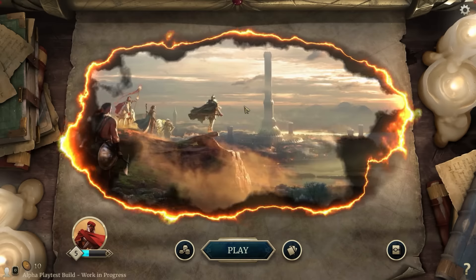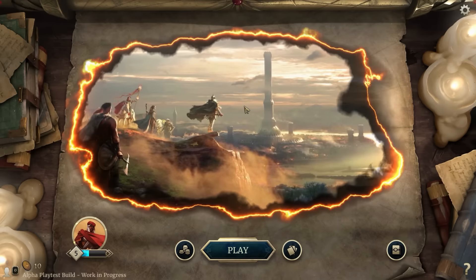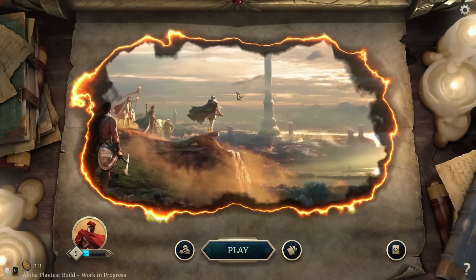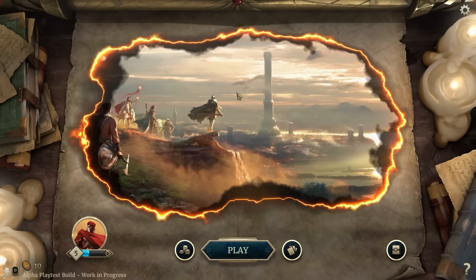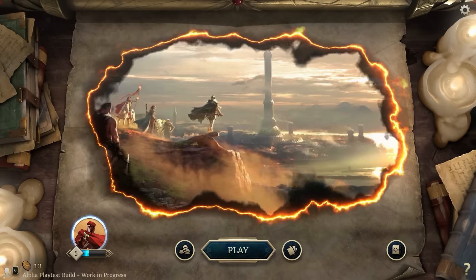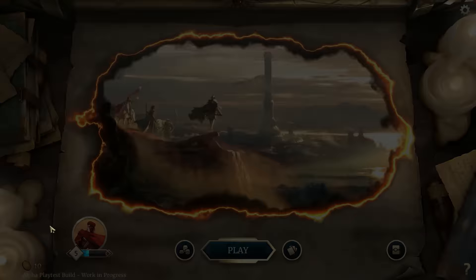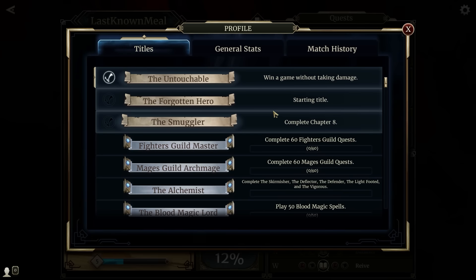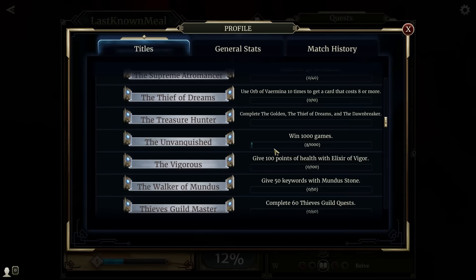Today this is going to be like a first impression video. I'm going to play one match, we're going to see what the game has to offer, and if you want to see more then I'll just go and play more. So, this is your character — once you start you can choose your profile picture from these races, for example High Elf, then you choose from these four pictures. Once you're done with that you have the title, which you earn by doing certain things. For example, the Untouchable title is earned by winning a game without taking damage.